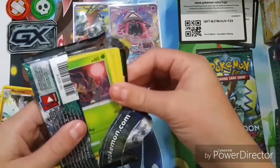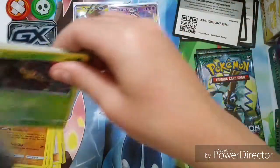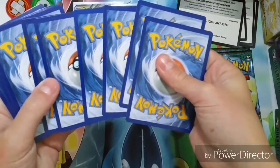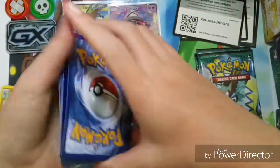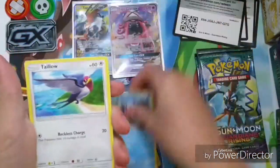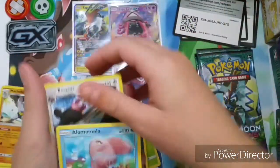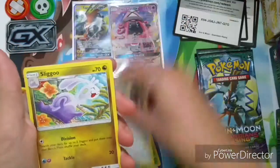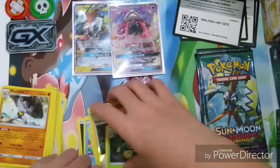Pack three: a Phantump, Barboach, Carvanha, Jangmo-o, darkness energy, Alomomola, Mela, Bewear, Sliggoo, a Mallow, and a Victory Bell.